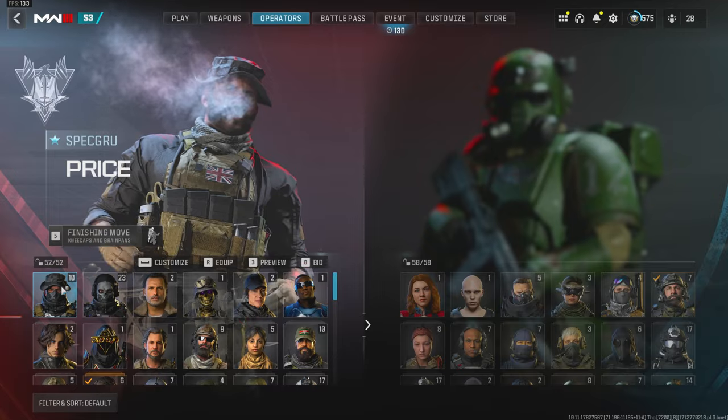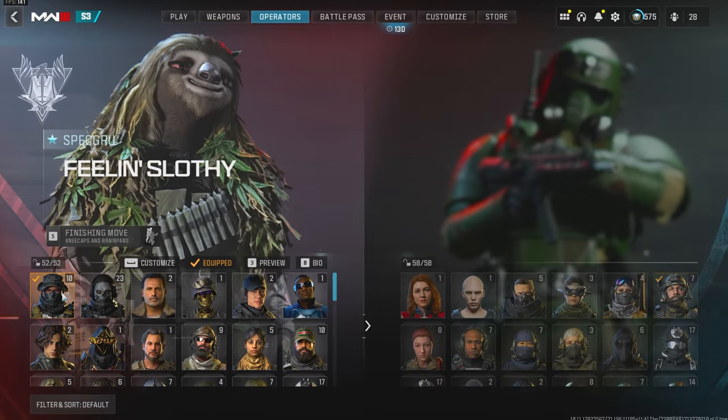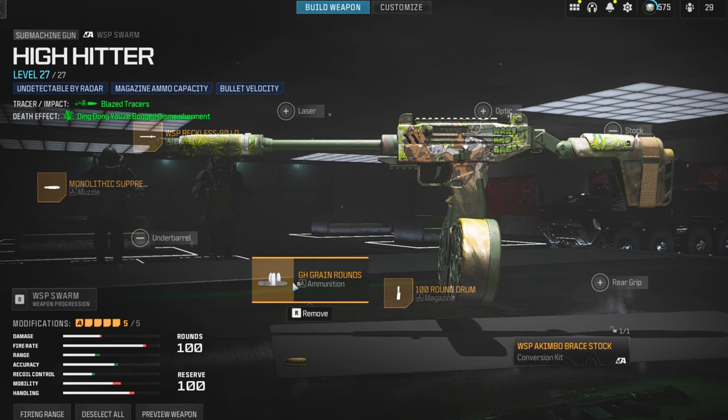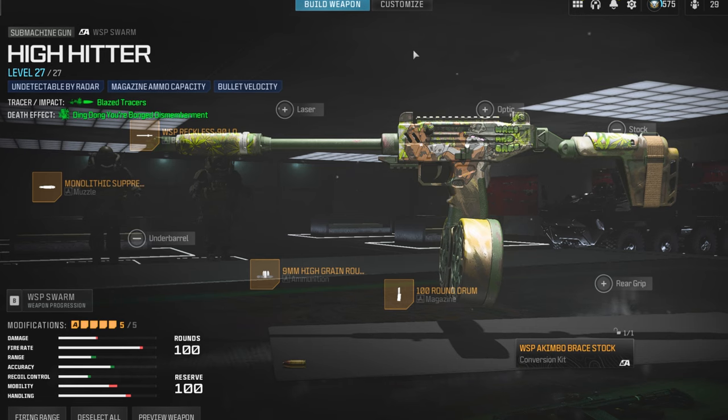Adding this to the account — the Stony Sloth operator is for Price, the Feeling Slothy operator is for Price, so that's going to be on the Spetsnaz team. Here are the attachments for the WSP Swarm. It has an ammo type on it, meaning if you take it off you lose the tracers, but it also means you can put this ammo type on other weapons to use the tracers.